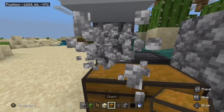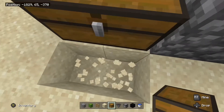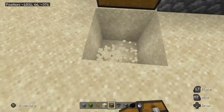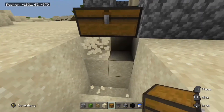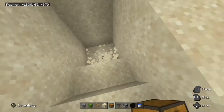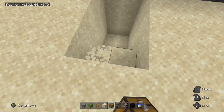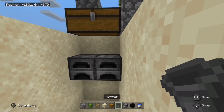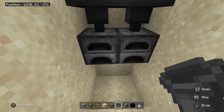Now we're going to make the Super Smelter. Start by making your collection chest into a double chest, and now we need to make the hole. Make sure you have at least 4 blocks underneath the chest. Create a staircase so you can get up and down. Place 2 furnaces next to each other one block underneath the chest and place hoppers funneling to them.